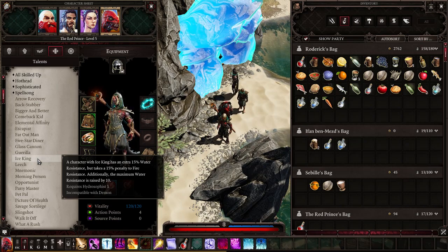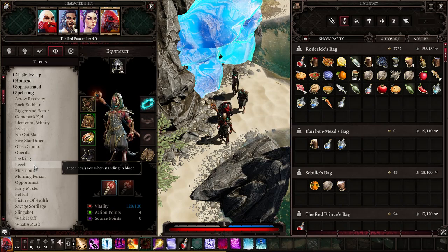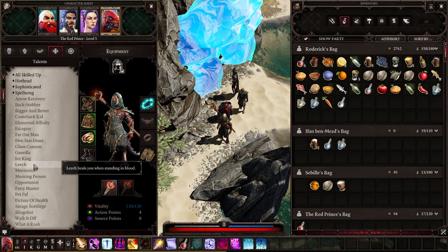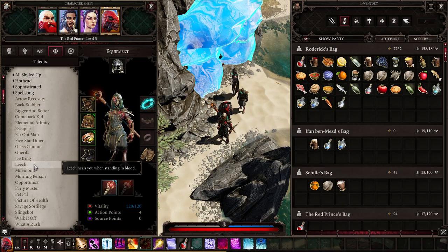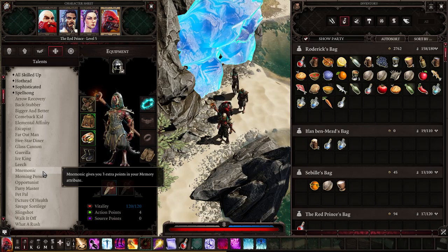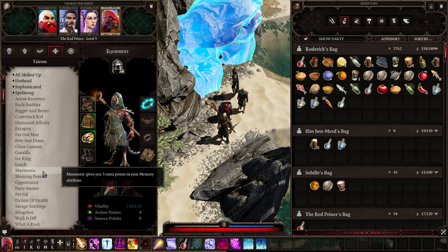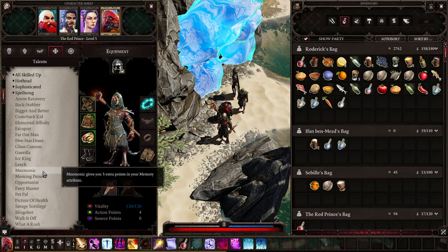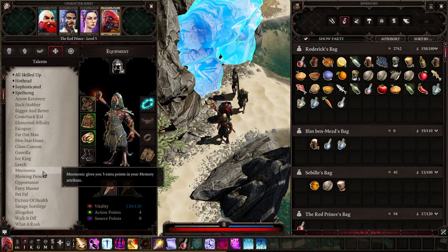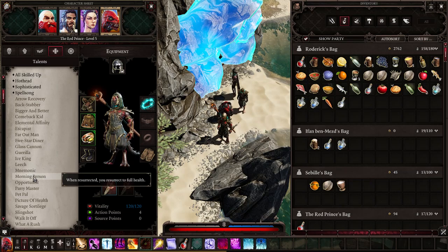Leech heals you when standing in blood — sounds interesting, but I wouldn't recommend it. You have so many options to heal in this game that standing in blood is a waste. Mnemonic gives you three extra points in your Memory attribute — that is three extra spell slots — and it is an absolute must on every character. It's a great talent I would highly recommend for every class.